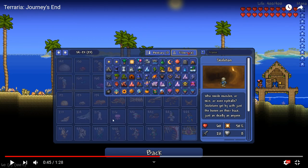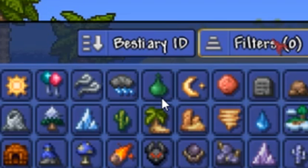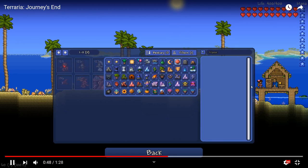The bestiary filter is interesting. We've got the forest slash purity biome, daytime, and then there's a weird one — the party event is listed, but I don't think any enemies spawn during a party event. So that means we might be getting some new party enemies — maybe a party slime. There's also what looks like a wind event, and some kind of rain or snow.